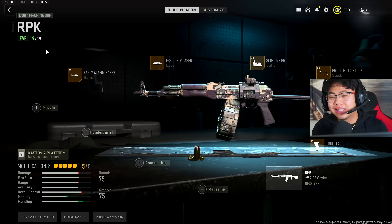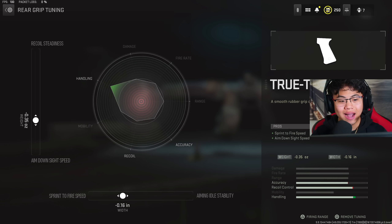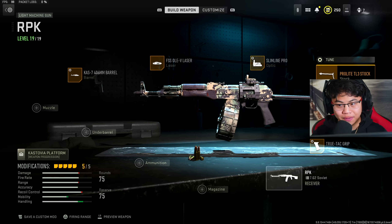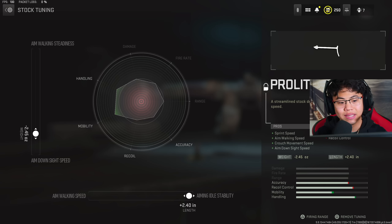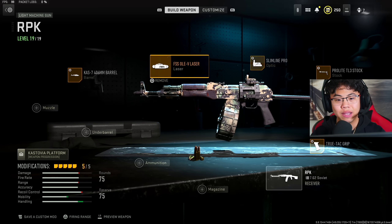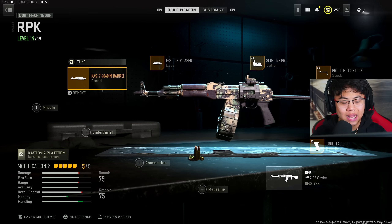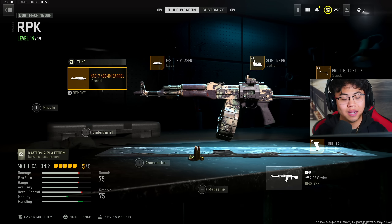Alright, let's go over the class setup — I'm really excited to show you guys this one, because it's personally one of my favorite gun conversions in the game. We're using the True Tack Grip for sprint-to-fire and ADS, with .35 on the ADS and .16 on sprint-to-fire. Using the ProLite TL3 stock for sprint speed, aim walking speed, and crouch speed ADS, reducing recoil control just slightly — .2.45 on the ADS and .2.40 on aiming idle stability. Using the Slimline Pro, the FSS Oil V laser for sprint-to-fire and ADS, and the Cast 7406 406mm barrel for ADS, hip control, and movement speed, increasing recoil steadiness by .40 and .15 on ADS.